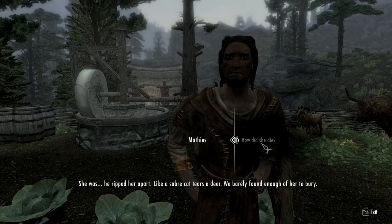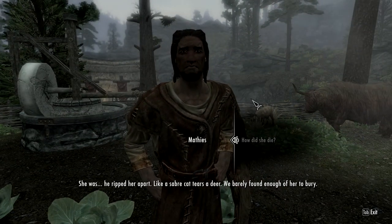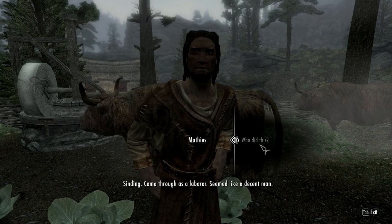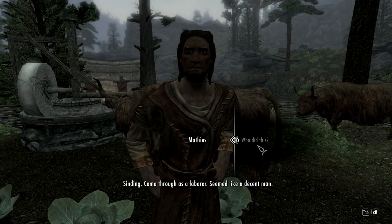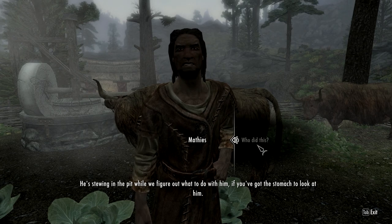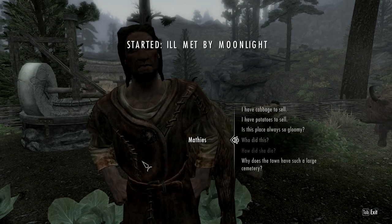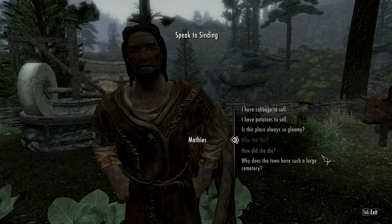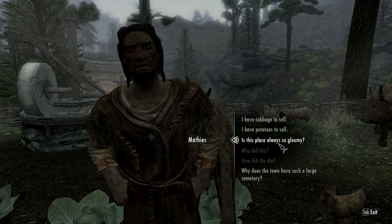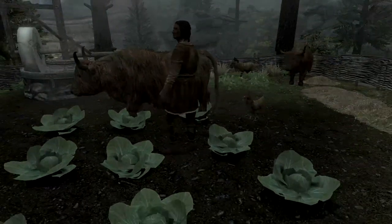Player asks how the NPC's daughter died. She was killed by a laborer who came pretending to be decent — he ripped her apart like a saber cat tears a deer. They barely found enough of her to bury. The killer is sitting in the pit while they figure out what to do with him. Player comments it's obviously gloomy and is glad they caught him.